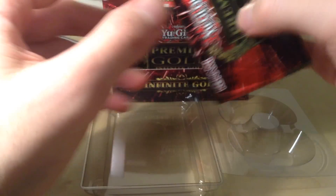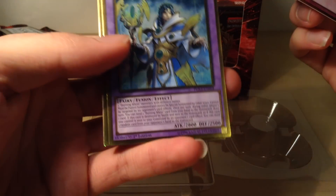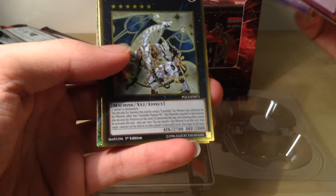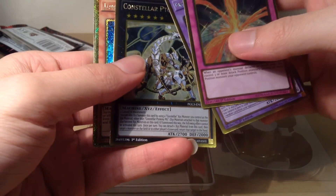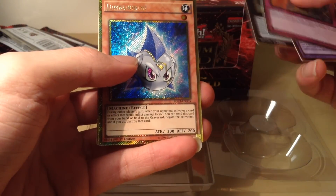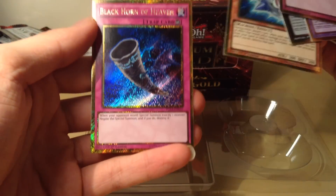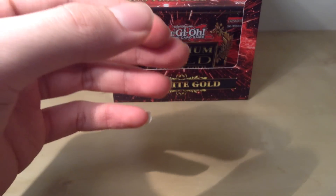On to the final pack of this mini-box: we have a Radiant Mirror Force, Dante Pilgrim of the Burning Abyss — very nice — Consular Pot of Avarice, M7 actually needed a reprint but I don't think it's seen any play anyway, Junk Karibo, and a Black Corn of Heaven. Nothing too fantastic so far.